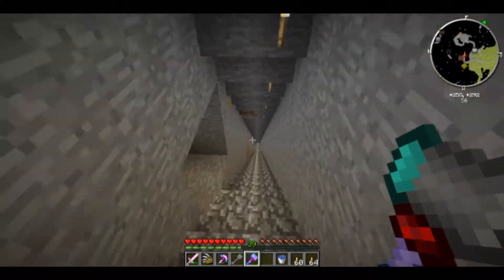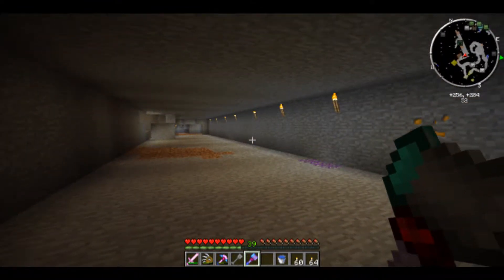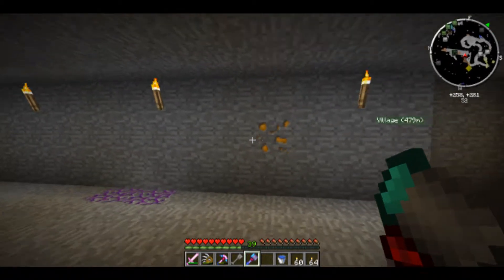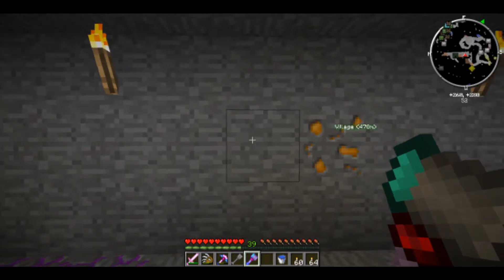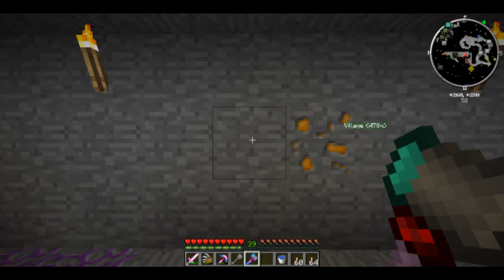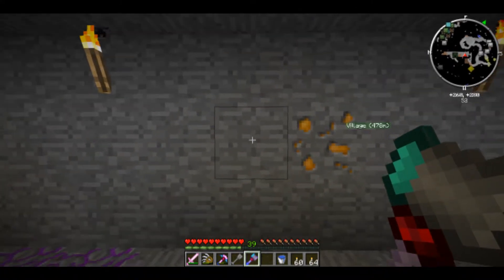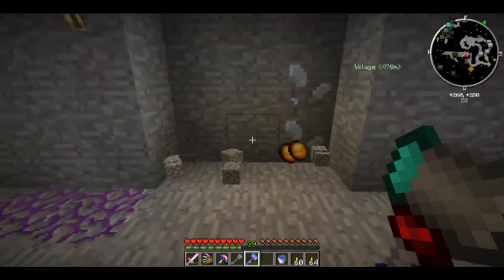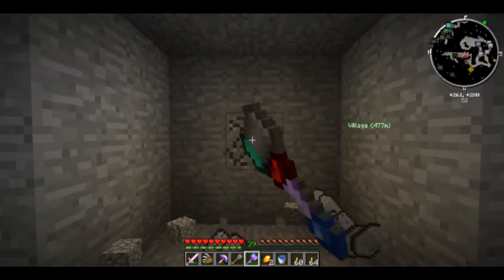I carved this area as a mining area, and this is where I'll show you how this stuff works. Since the hammer affects ores and stone and does a 3x3 area, I'm pointing here at the center brick — it's going to go one brick in every direction around this. Here we go. Boom. So it did a 3x3 area. That's why I made this thing — it makes mining a lot easier.